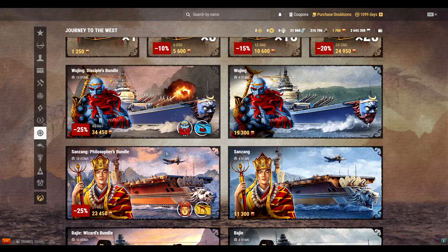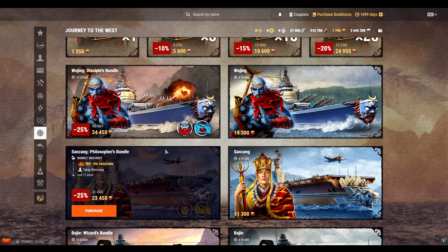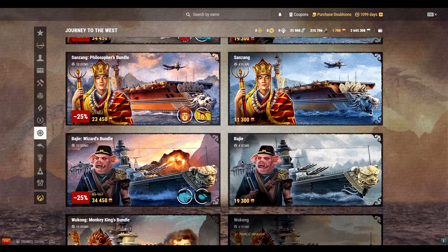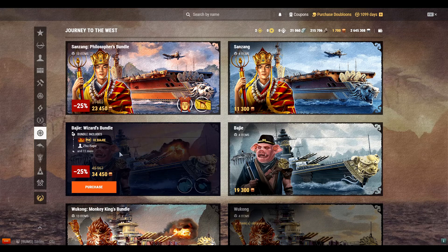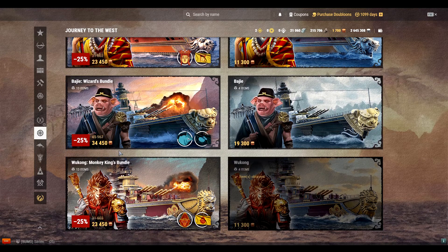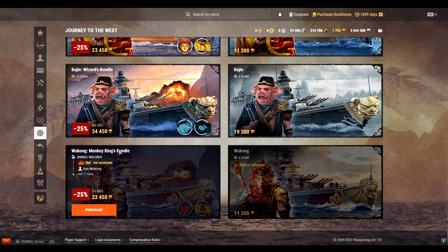The Wujing is essentially a premium version of the Alsace. The San Zeng is basically another version of the Saipan — the Saipan is already a premium ship. The Baji is a premium version of the Izumo, the tier 9 Japanese battleship, and the Wukong is a premium version of the French cruiser the Charles Martel.